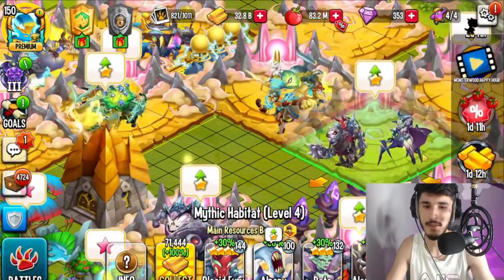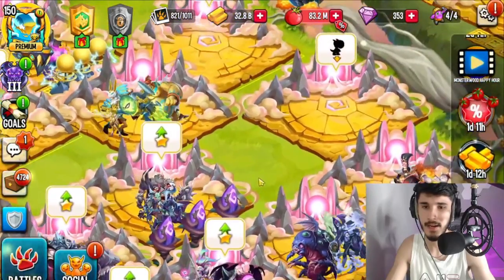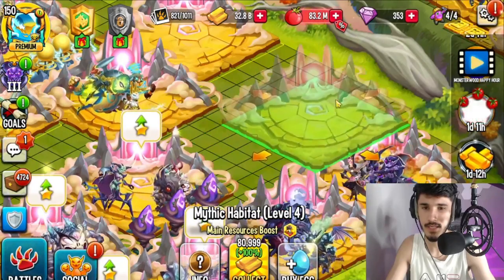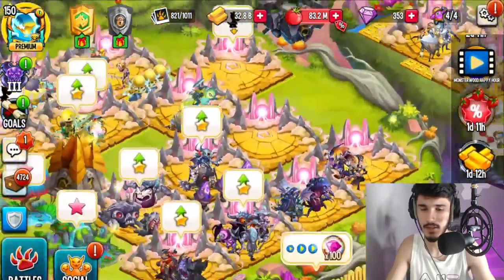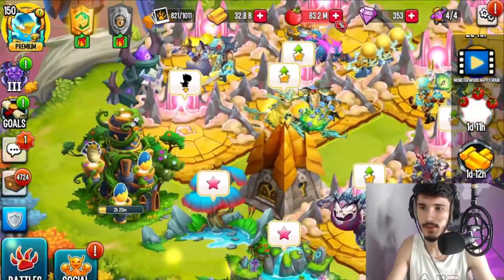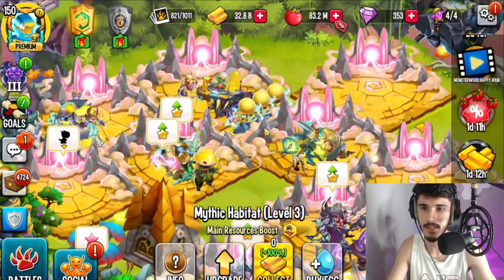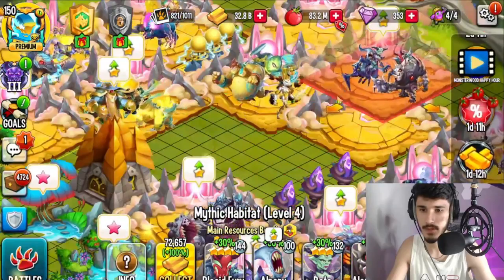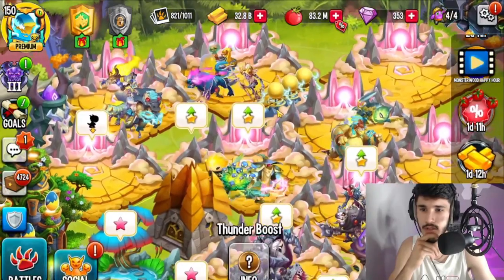That spot is going to be another mythic habitat full of dark monsters. Maybe on the side I can place another one later. For now I'll keep it here and fill it with dark monsters later. Now that we're good with darks, we need to worry about thunder. I filled it up a little with thunder monsters — the one in the back still needs to be filled.